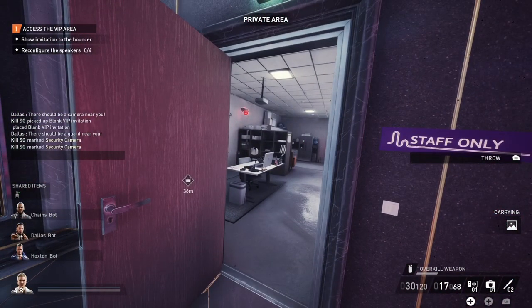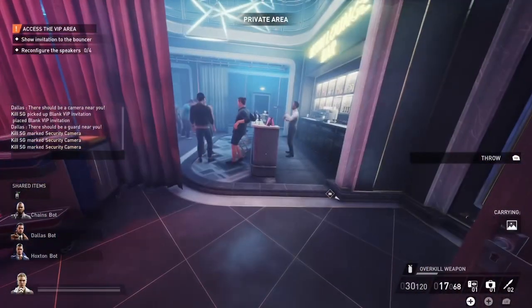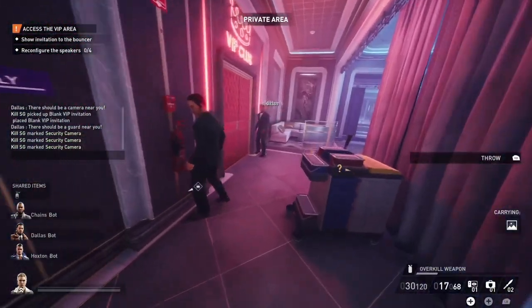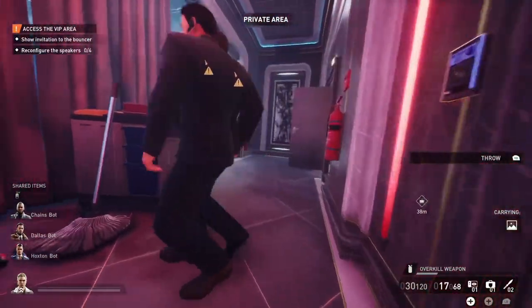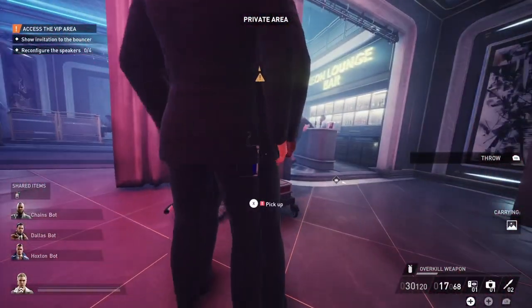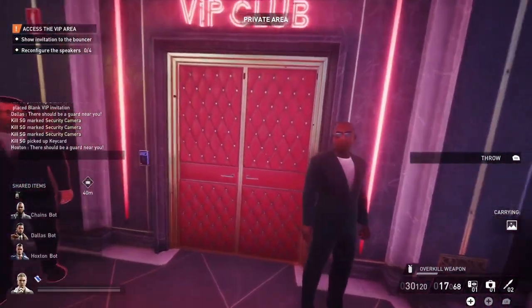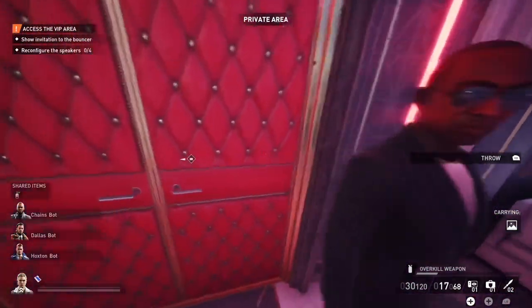So I go in this staff-only room, and when you're in secure areas or areas you're not supposed to be in, when you make enough noise — you can see I run out — they get alerted. Even though you have the VIP pass, they move away and try to go see what it is, but because you have the pass they don't detect me.